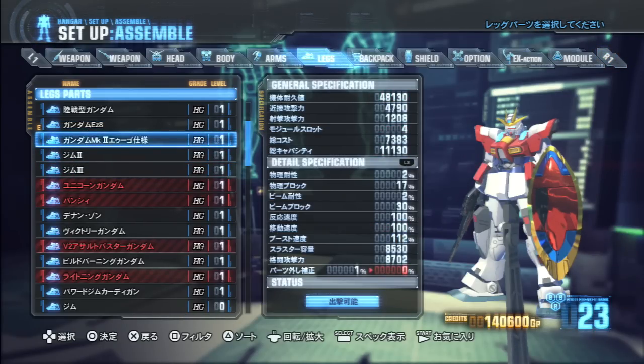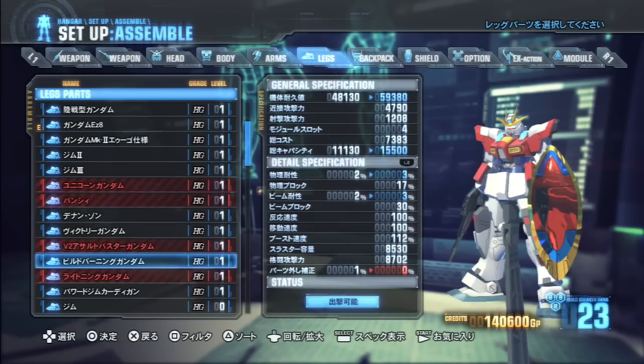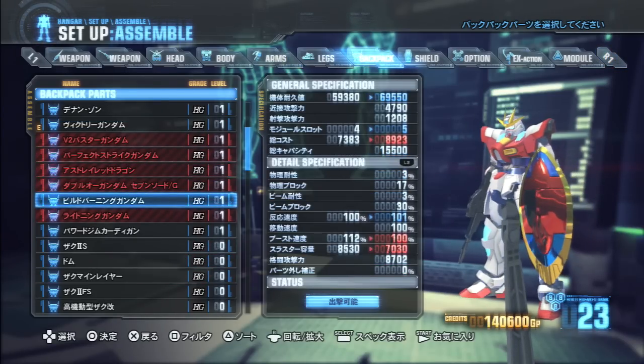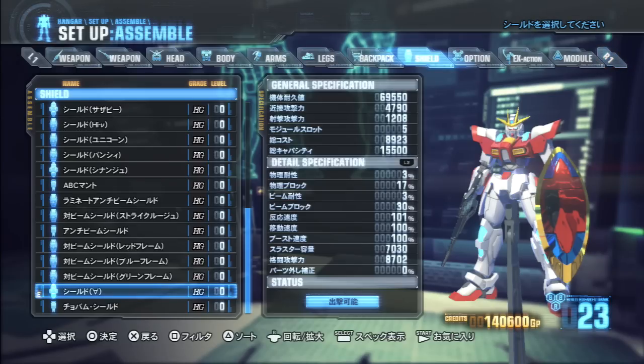Gym 3 legs - not as good. Mark 2 AU legs. Identical to the EC8 except for 1% of parts something - I wonder if that's parts break, parts drop, parts something. Lots of capacity. Backpack: Build Burning's backpack. More slots, more cost, but it pretty much just earns it. Less boost and less thrusters, but I'll take it because - oh, all the hit points.